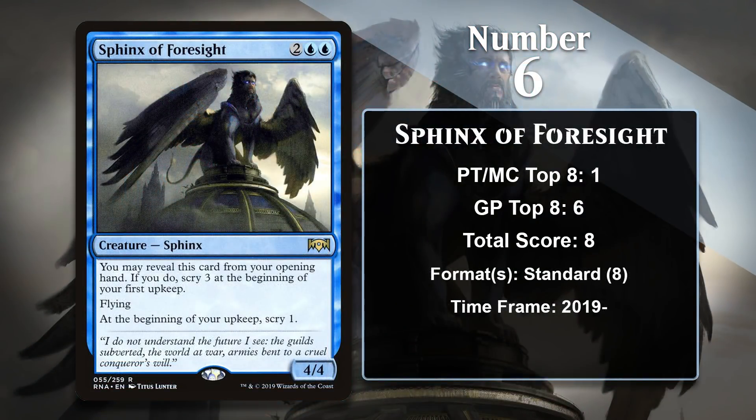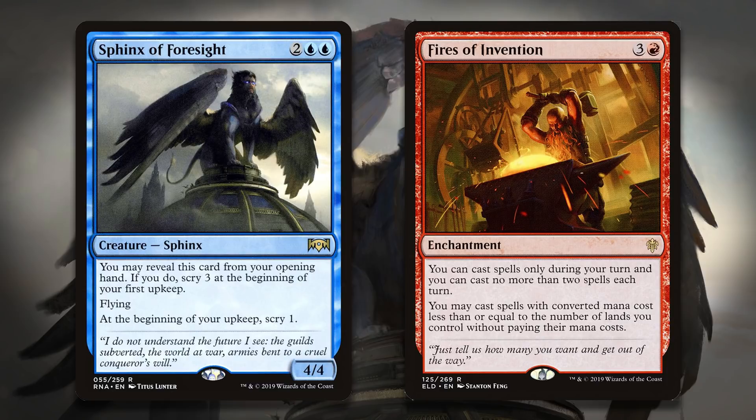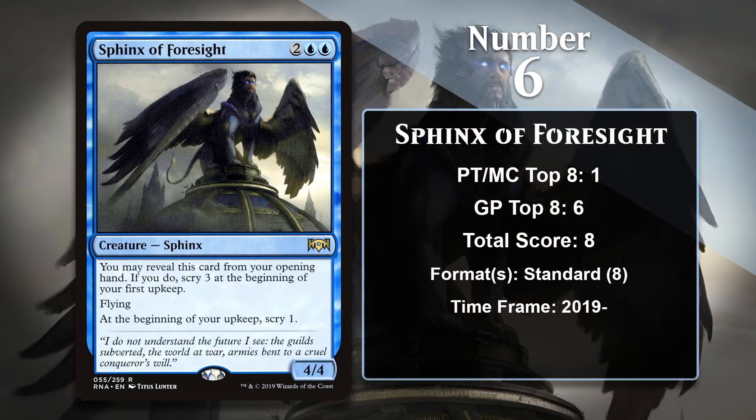At number 6, it is Sphinx of Foresight. There are a decent number of Sphinxes who can scry, which makes a lot of sense for these intellectual creatures. Sphinx of Foresight gives you an efficient 4-mana 4/4 flyer that scryes for you every turn, helping improve your draws. But what really makes it interesting is that it can let you scry 3 before the game even begins — serious value for 0 mana. It can make risky 7-card hands safer to keep, and ensures your first few draw steps are as good as possible. The Sphinx is currently seeing play in Jeskai Fires decks, abusing the enchantment Fires of Invention, and just picked up 2 more points last weekend, so it's safe to assume Sphinx of Foresight will continue to accumulate points in Standard.